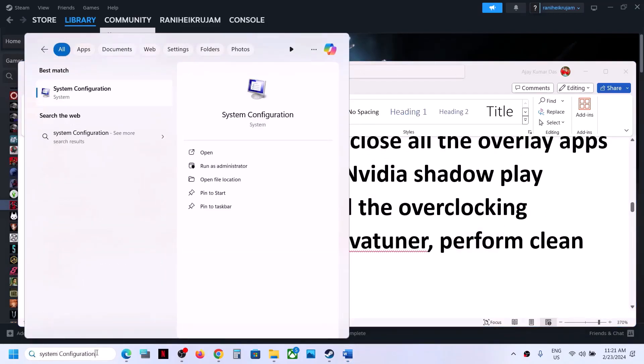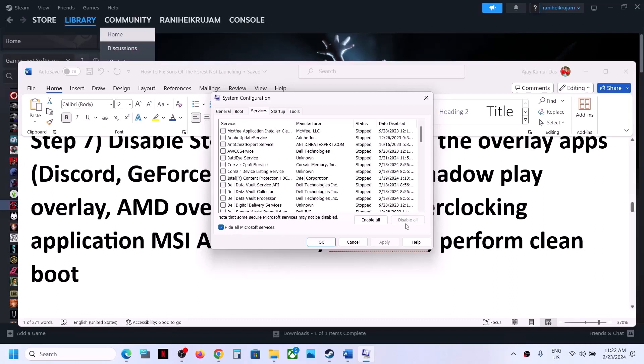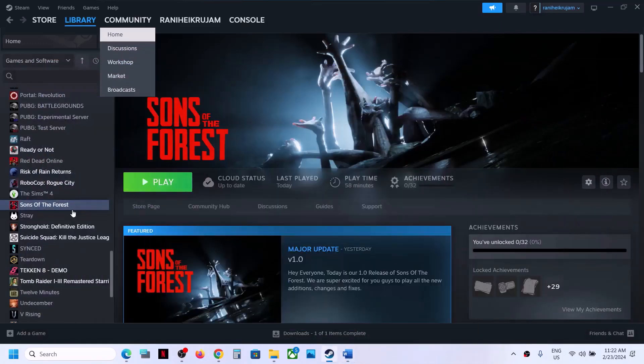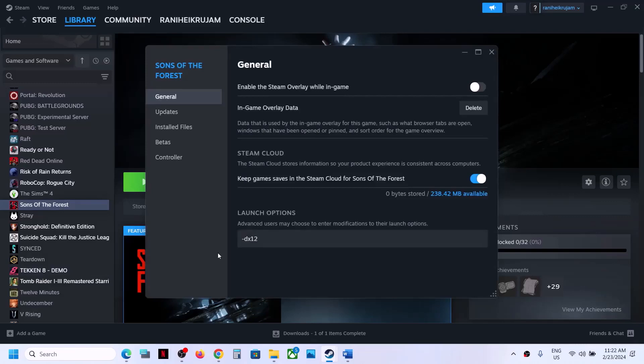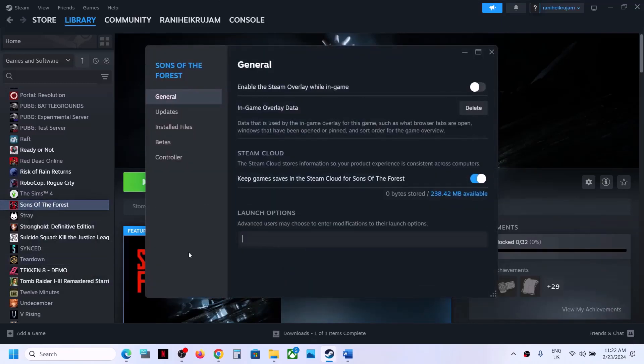Also perform a clean boot. Type 'System Configuration' in the Windows search box and click on it. Go to the Services tab, put a check on 'Hide all Microsoft services,' then click Disable All. Click Apply and OK, then restart your computer and launch the game. The next step is to try DX12 or DX11 in launch options. Right-click the game, select Properties, and in the launch option type '-dx11.' Launch the game. If that does not work, try '-dx12.' If neither works, remove the launch option and follow the next step.